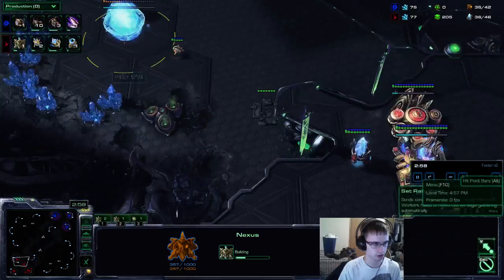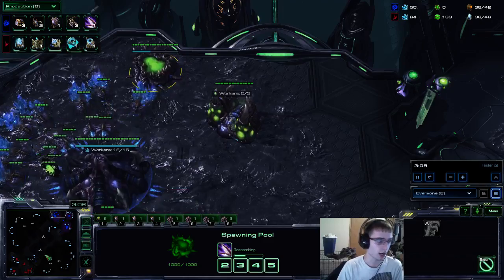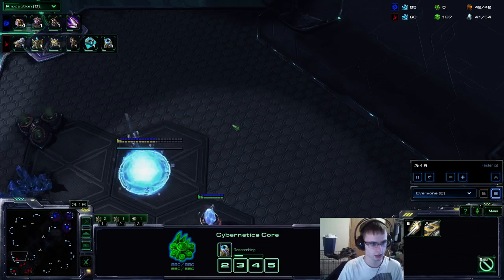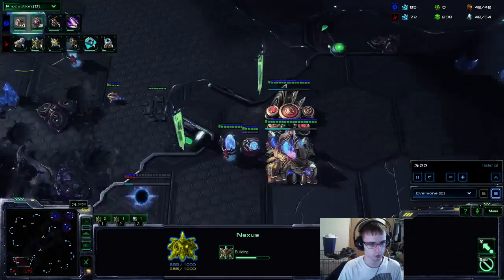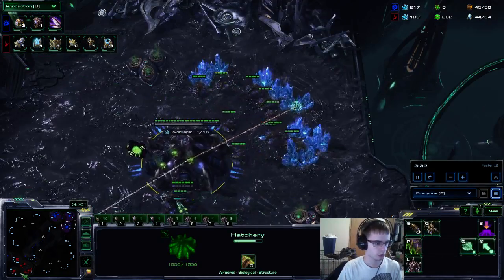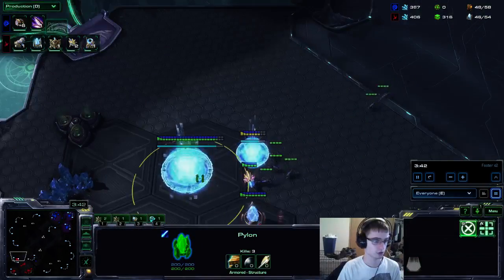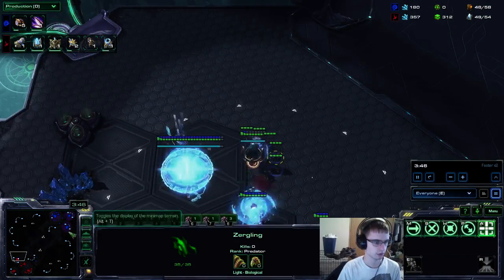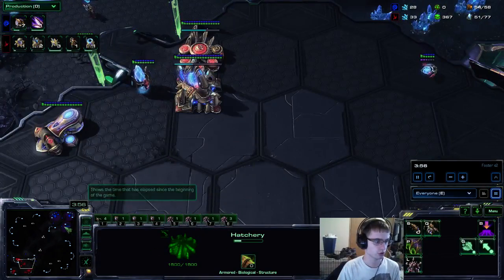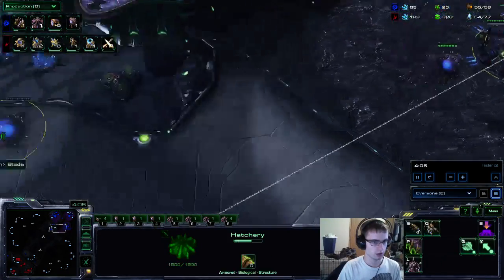I scout the very fast third. When going three hatch before pool, there's no way you can punish this. You can try to do a ling bane all-in or a roach push, but if Protoss is playing correctly they'll have pylons with photon overcharge and some units to hold it off. So the best situation when you scout this is you know two things: stargate play is going to be a bit delayed because this was a three minute third, and you also know there's no two base all-in or gateway timing incoming. So you can take a fourth and just drone.